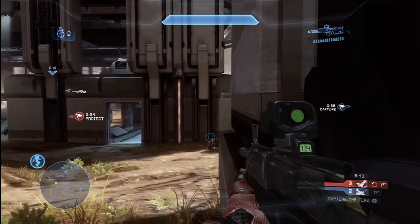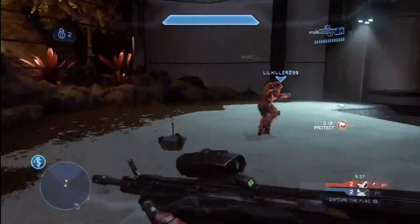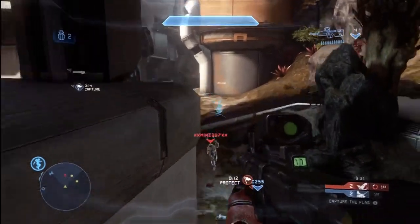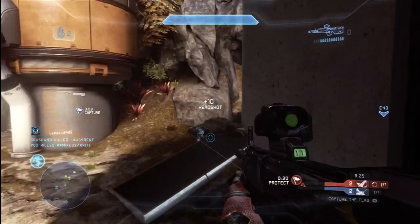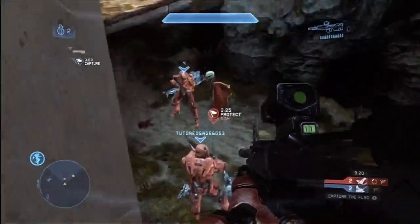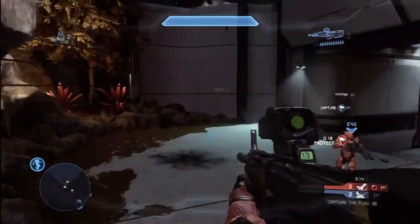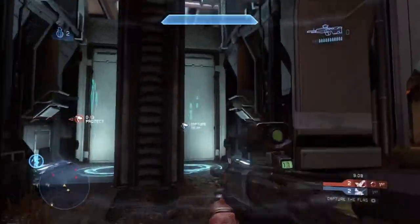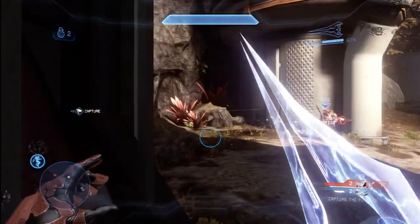So you can have sprint and jetpack, or sprint and active camo, and mix and match different things — I think that makes a huge difference. Even on a pretty large map like Complex, which in other games would have been an 8-on-8 map, here it's 4-on-4 and you can move across it really fast. You can sprint from one end to the other in just a few seconds. The maps are constructed in a way that they flow very well, with a lot of interesting components that all mesh together.